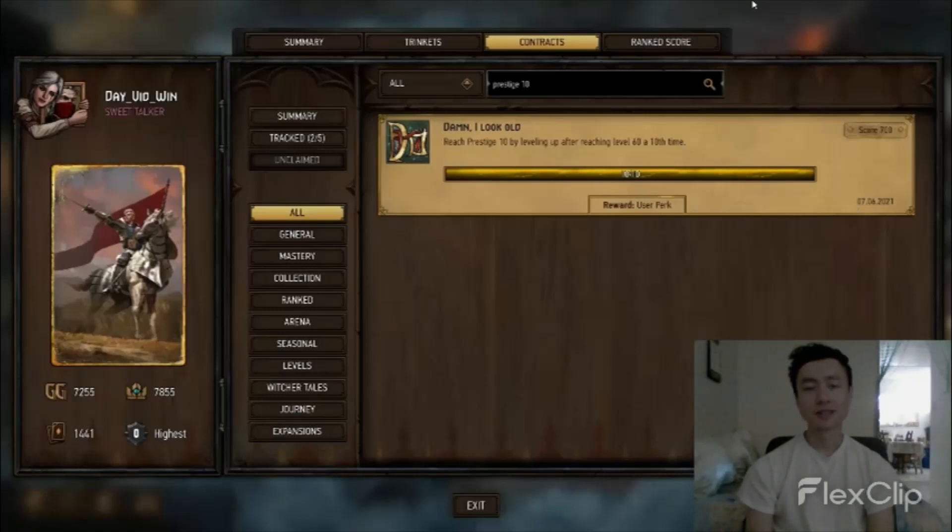There were seasons where I just didn't lose at all, and it was incredible to win almost every single game. All that extra exp helped me get one step closer to prestige 10. I recommend keeping an open mind and trying seasonal mode. I know it limits you to a new set of rules, but think of it as a new way to play Gwent — same cards, different rules. If you can gain a lot of experience points from it, why not give it a shot?